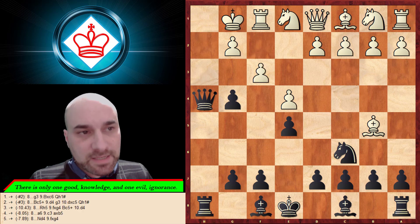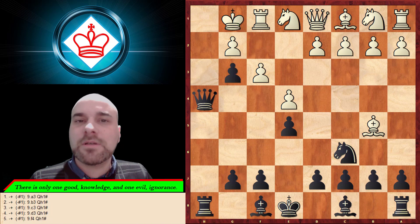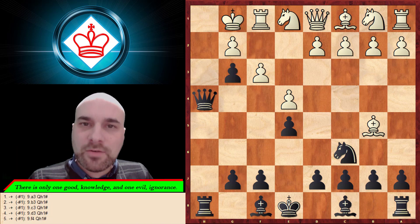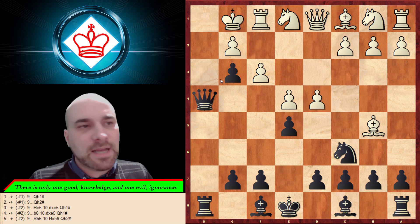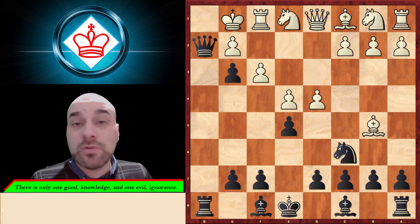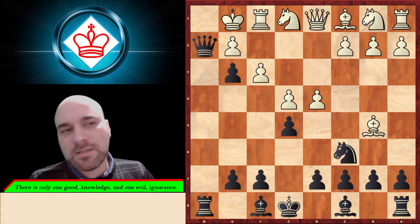With queen h4, you're threatening two checkmates. He might play something to create an escape square, but you can block him inside and create a box. He cannot do anything at all, and you can deliver a beautiful checkmate.